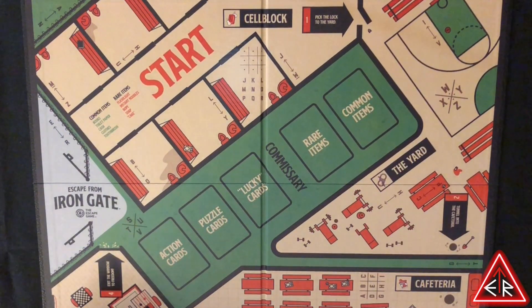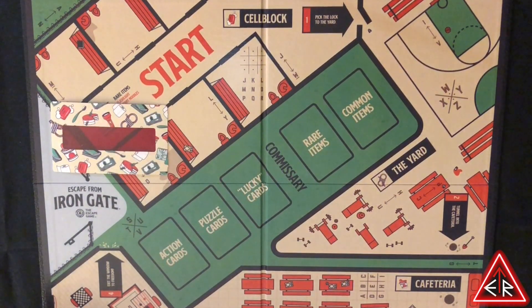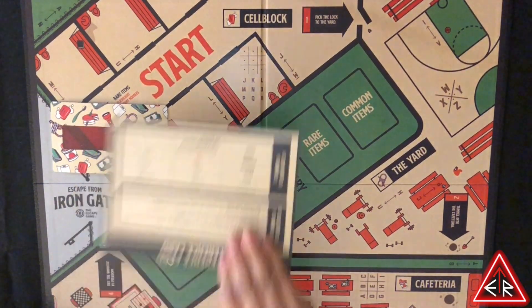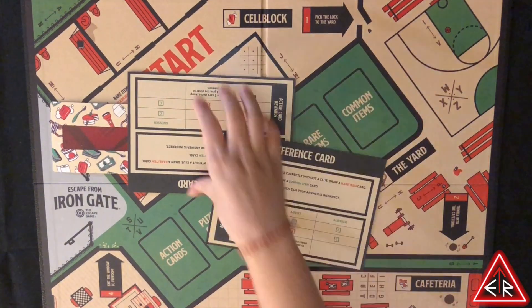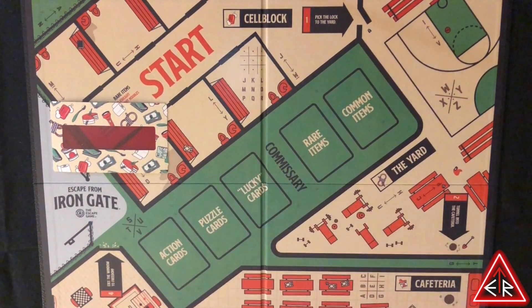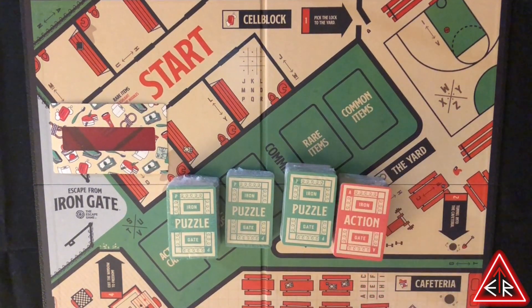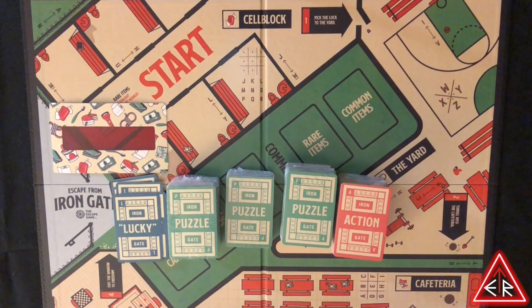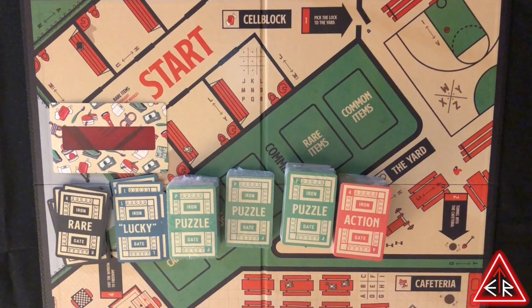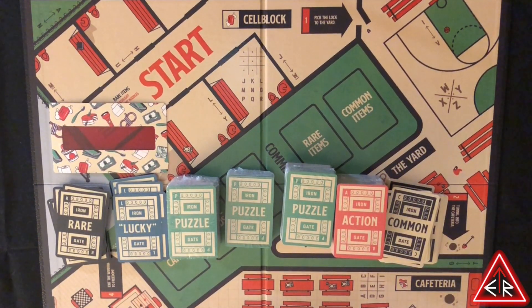Let's see what they look like. First of all, this is a decoder — you'll probably need this item in a bit. Then we have two reference cards. I'm not sure what these are for. Puzzle, puzzle, puzzle, action. And then we have lucky cards, rare cards, common cards, and gate cards.